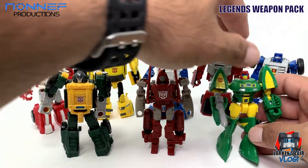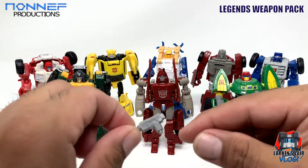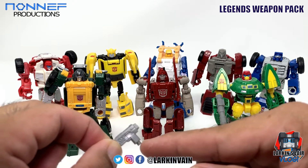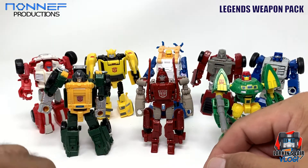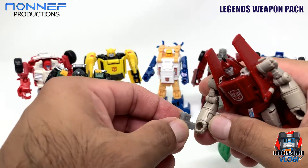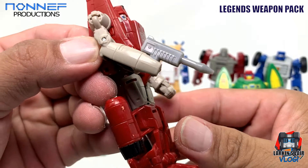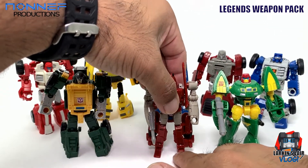Next we have — let's give Powerglide a small one. Now this one has a smaller peg, so it might be part of something in here. But anyway, let's just give these guys some weapons. Powerglide, I think you have a small pistol over here. There we go, ready for battle.